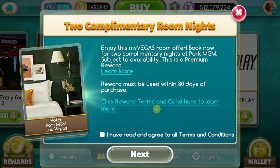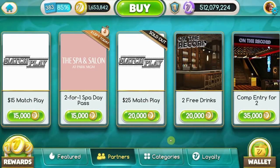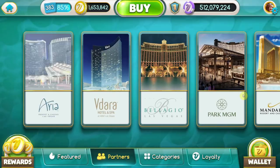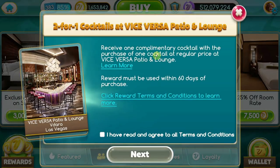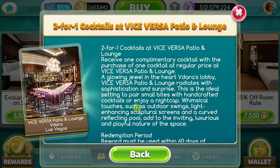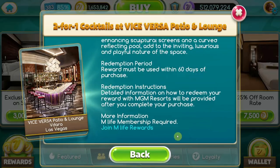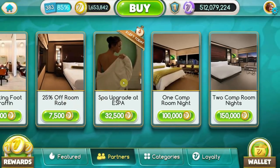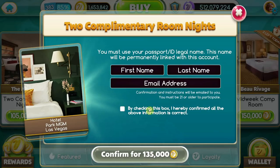It doesn't tell me exactly how many premium rewards I can have - that's weird. I wonder if somewhere in the cleanup they got rid of the bit where it says how many premium rewards an account can have. I can double-click on partners and it'll take me back to the main one without jumping all the way back out - that's pretty neat. Checking the two-for-one cocktails offer, this one is not labeled a premium reward, so it's a non-premium. Good stuff.